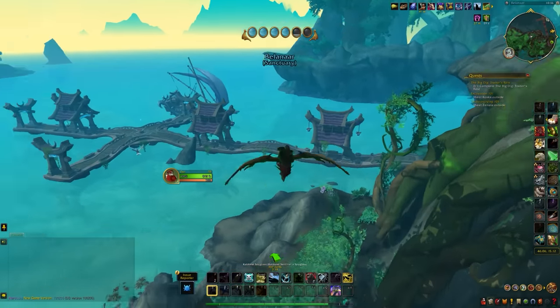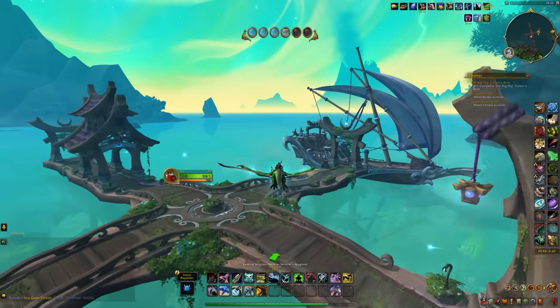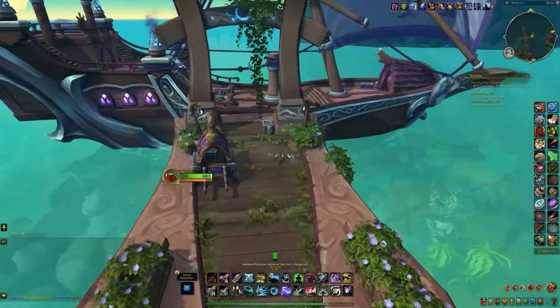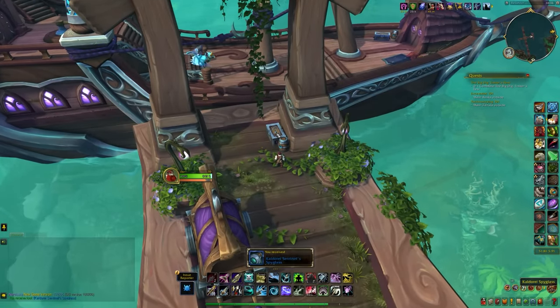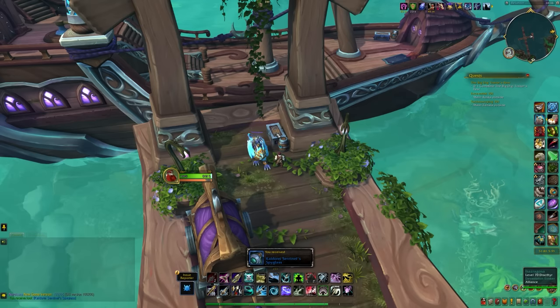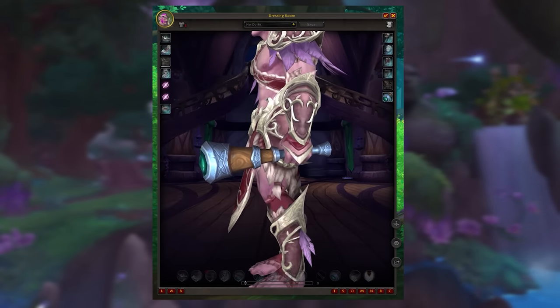While you're still at the docks, head north and then to the east side of the docks to where the static ship is. Just as you get onto the ship on the archway, you'll see a box, and on top of that box is the Kelder Eye Spyglass. This contains the Kelder Eye Sentinel Spyglass, which is an offhand transmog — a spyglass. So if you want to transmog as a night elf pirate in 10.2.6 when that pirate patch comes in, you can do that with the Kelder Eye Sentinel Spyglass.